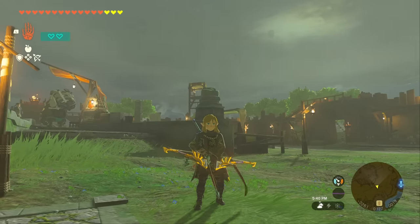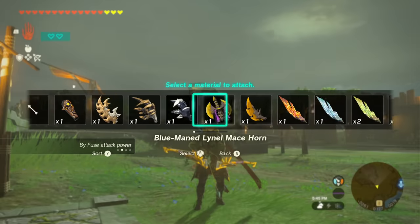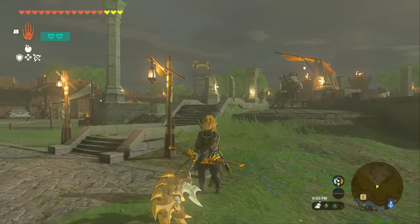What we're going to do is equip a bow in our hands, and then press up on the D-pad to equip an item onto our bow that we want to duplicate — like maybe this white-maned Lynel Saber. Actually, that looks ridiculous on a bow.